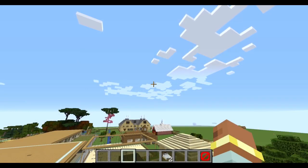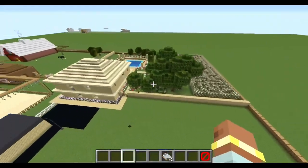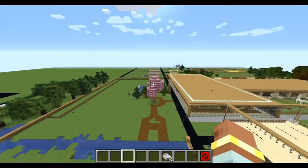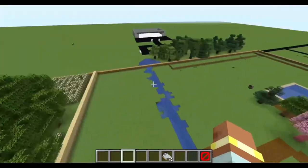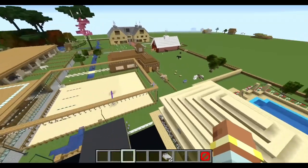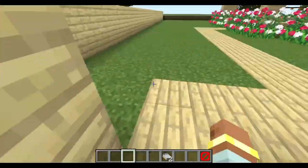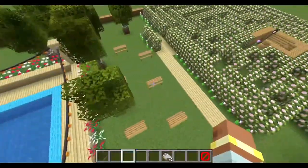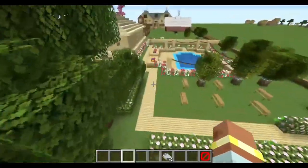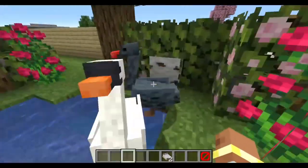Hi guys, welcome back to my channel! Today I'm going to be showing you a tour of my arena and stables, because something has happened to them, and also a tour of the big farm and that special thing. Let's start at the big house — you guys have probably seen my house plenty of times, but if you're new to my channel I'll show you. This is the back garden — it's got a massive maze in it and a little tiny swan pond.